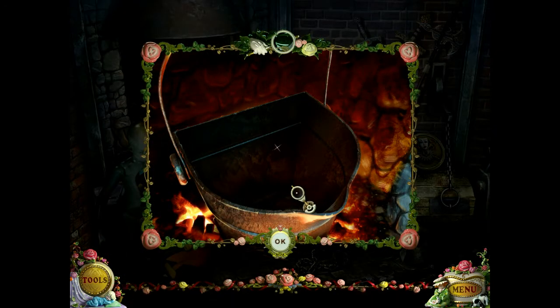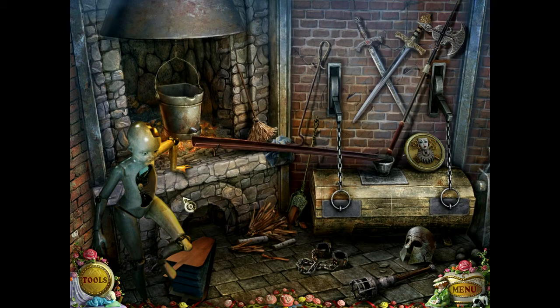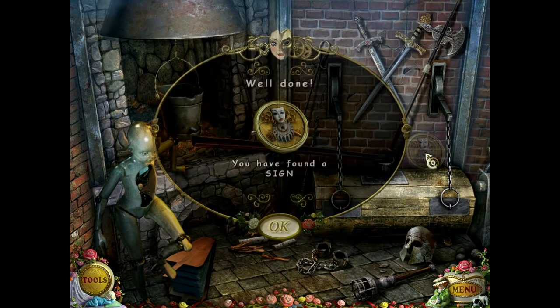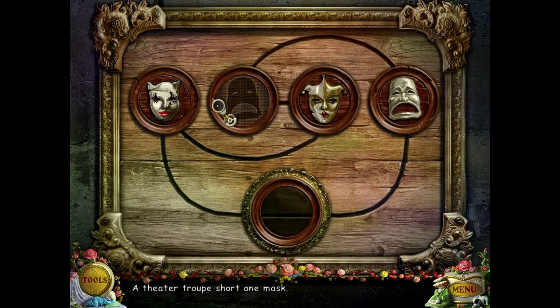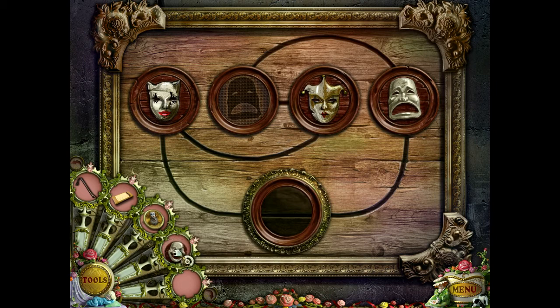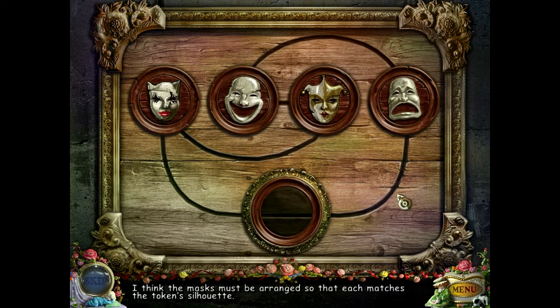What about in the barrel? Metal can be melted in this bucket by using the blacksmith puppet. So I need a key for the puppet and some metal for him. We found a sign — yay for a sign. Anything else interesting in here? This is shiny over here. The theater troupe is short one mask, and I have a mask. Now what? I think the mask must be arranged so that each matches the token silhouette.